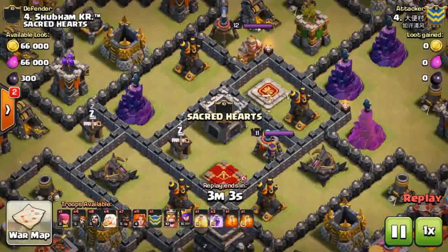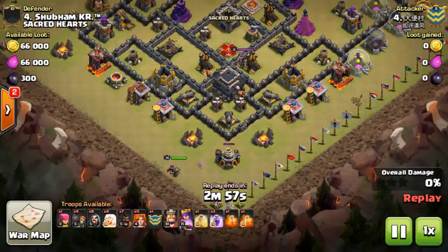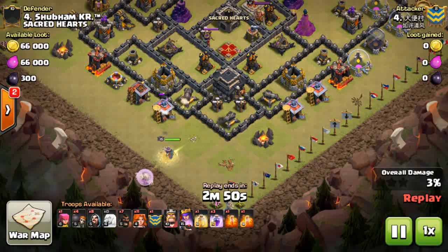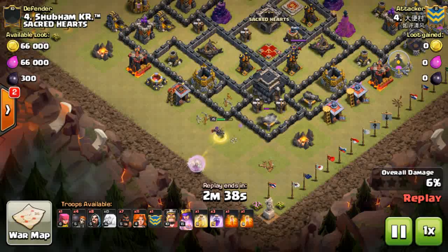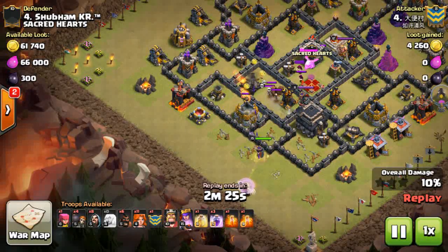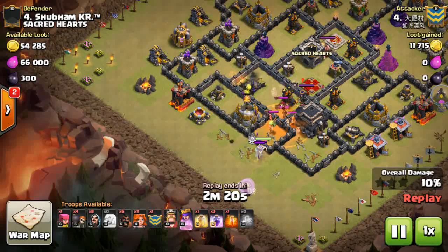Now we'll watch one of the enemy raids to give respect to their attacks - specifically their raid on our number 4, Shivam. The attacker uses a queen walk style with valkyries, hogs, and healers behind the queen. He drops his queen to create a funnel and the main objective is to take out the CC. He drops a hog to handle the CC, which contains low HP troops like a baby dragon and valkyrie. He drops a poison spell and uses his queen's ability to take them all out.